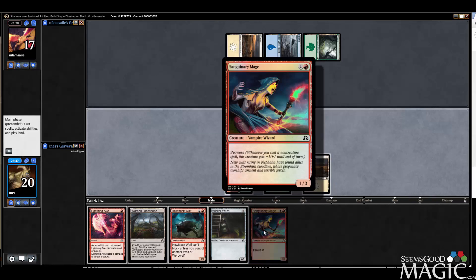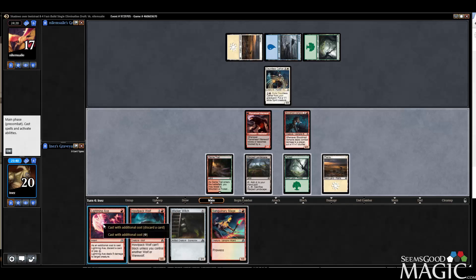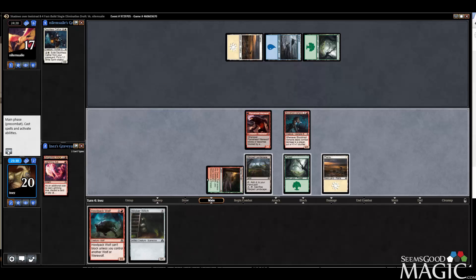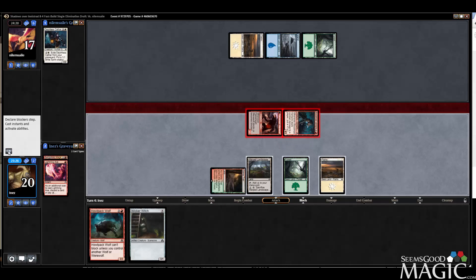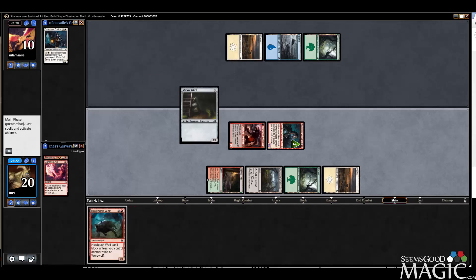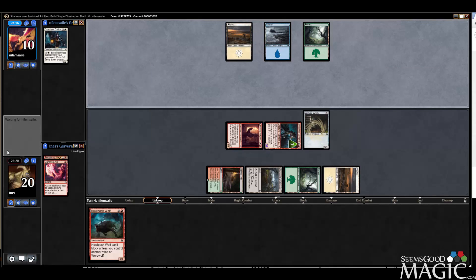I forgot we're running this terrible card — Sanguinary Mage. I'd rather discard the Sanguinary Mage, so let's get rid of this, pay a red, discard this. The bad news is we're going to flip our werewolf back, but I still think we want the extra creature.